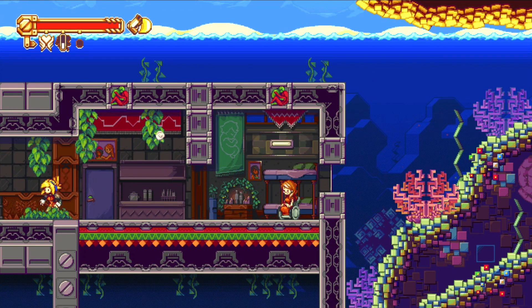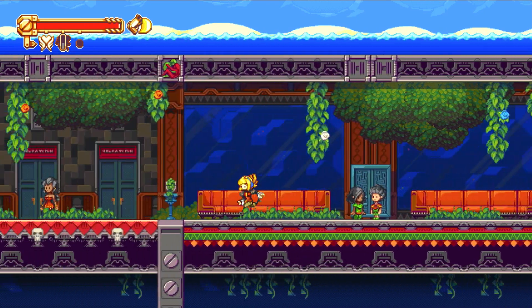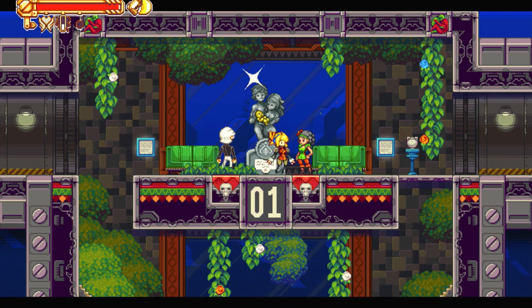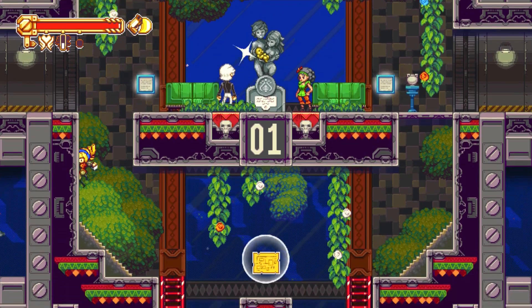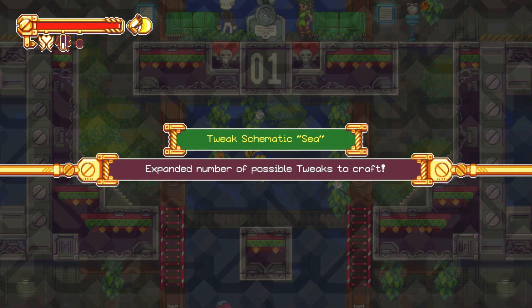Leave my home. Okay, sure. Let's get out of here. What are you doing here? I recognize these. Oh, really? There's something here. Expanded number of possible tweaks to craft.